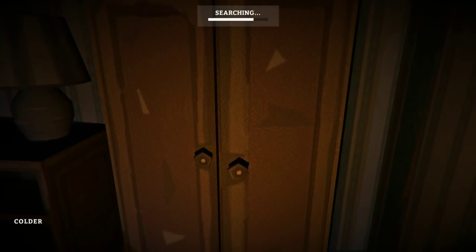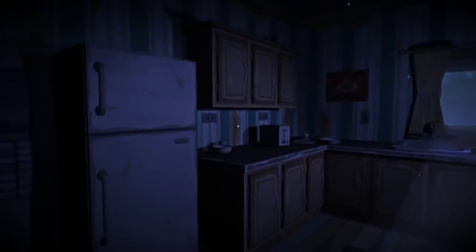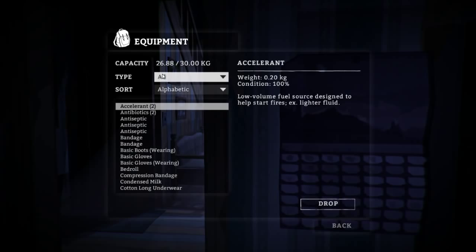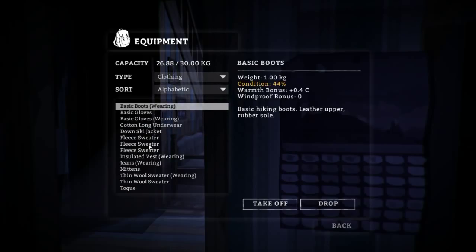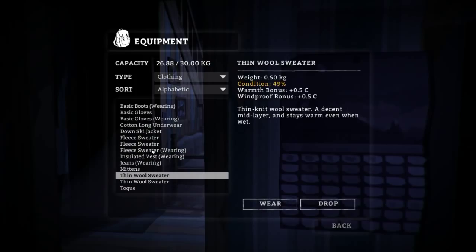There's one more cabinet door upstairs I might not have checked, but I think I got both. Alright, this entire area is basically cleaned out. Let's have a quick look at the inventory. Hunger and thirst is good — it's only 3:40 in the afternoon so we've got plenty of time to go out and see what else we can find. Clothing-wise we have three fleece sweaters and I'm not sure if I can wear one — let's see.